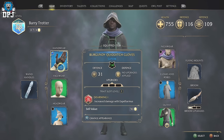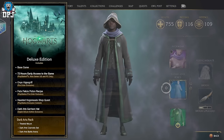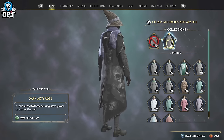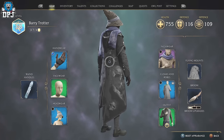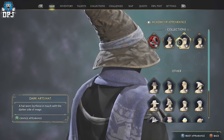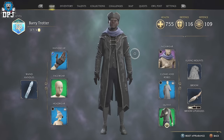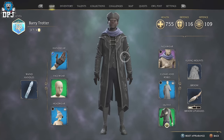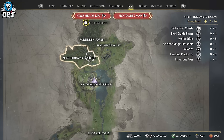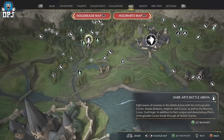Deluxe edition owners, you have access to the dark arts set, which includes the dark arts armor, the dark arts battle arena, and the vestral mount. You can apply the armor or gear within your gear tab by simply hovering above those gear slots — on Xbox press X, and on PlayStation press square — and then select those dark arts cosmetic sets. The dark arts battle arena is also here on your map and you can go there whenever you like. But what about those mounts? Well, this is how you unlock them, all depending on the version you own.